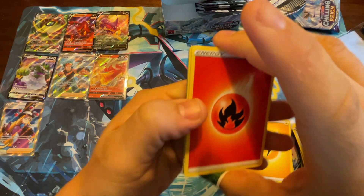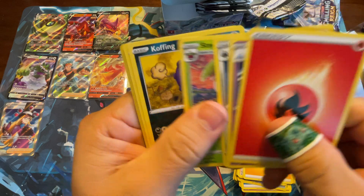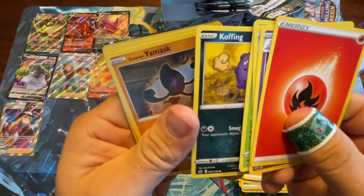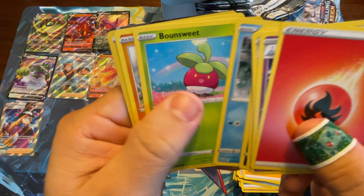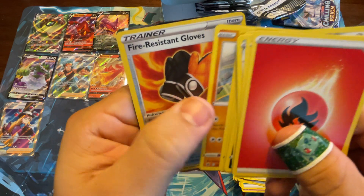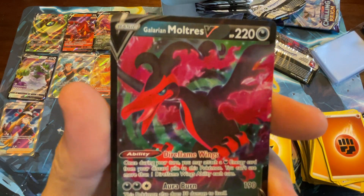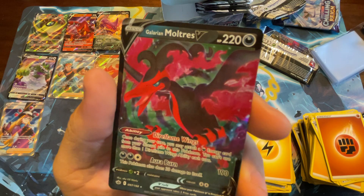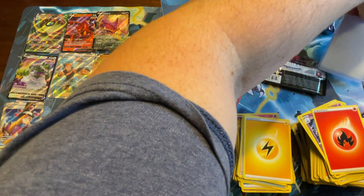Fire Energy, Galarian Steenie — oh, there's a Koffing! Oh, got something in the back — Galarian Yamask, Snorunt, Bounsweet, Kubfu, Fire Resistant Gloves, and a Galarian Moltres V! That's what I'm talking about! Go ahead and put him in a sleeve.